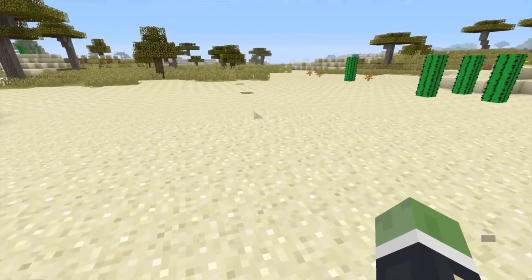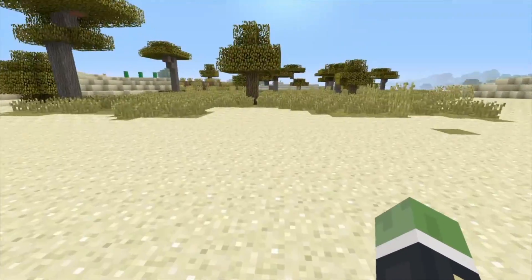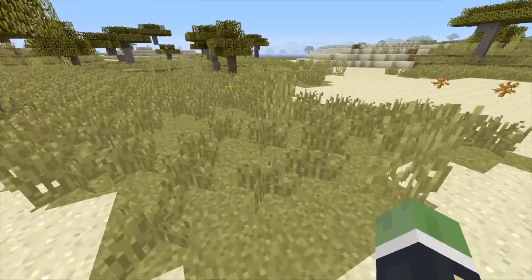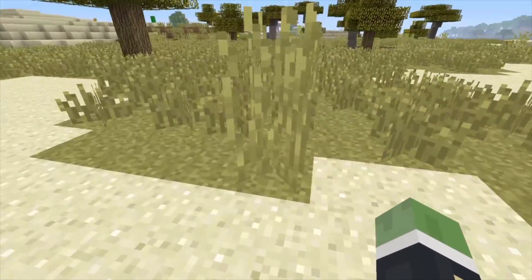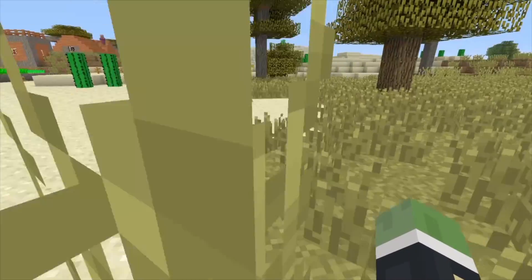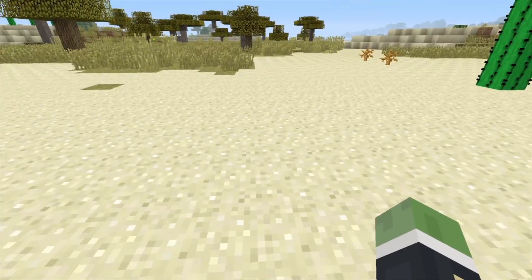This works on the latest update of Minecraft, and it's actually very similar to the method people would use to see mob spawners or find a specific block. It's pretty similar to the grass method, the ladder, the torches, and also the vines.